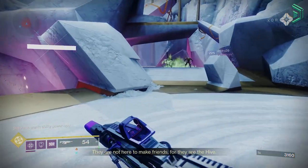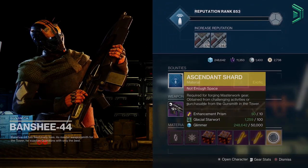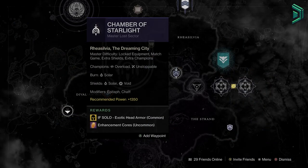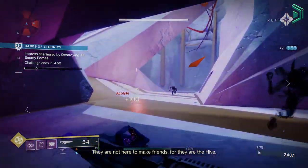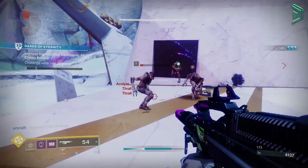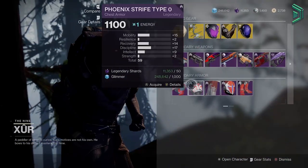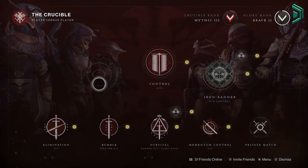Starting with the daily reset: it happens daily and only a few things change — usually vendor stock rotates, modifiers and activities update, legend and master lost sectors change, and other minor things that don't give big rewards. A daily reset isn't really that important. The next reset is the weekend reset on Fridays — every Friday at reset time, Xur arrives at a location for you to buy powerful exotics and gear, and the competitive mode Trials of Osiris starts.